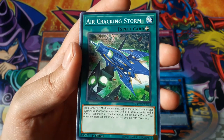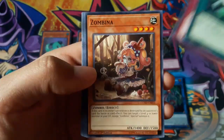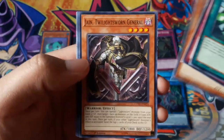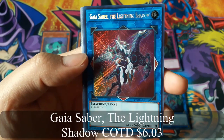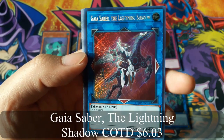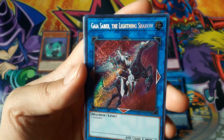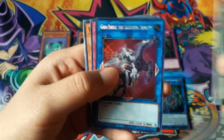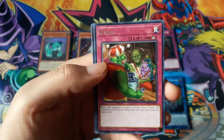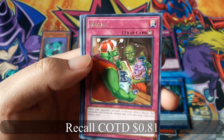Air Cracking Storm, Salpina, Gaea Saber the Lightning Shadow — that's cool — for a secret rare, that's a pretty good card, and Re-Call for a rare.